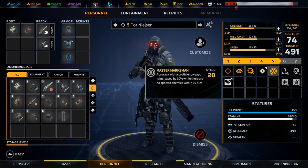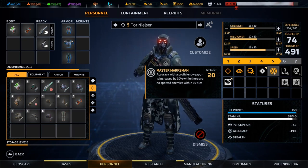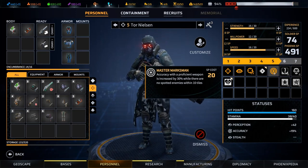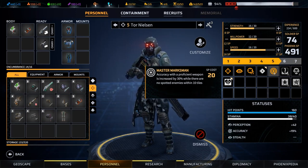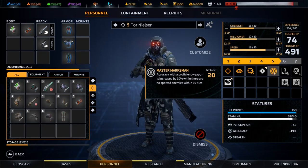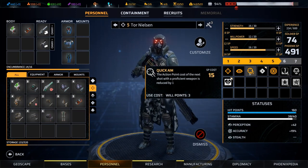Their later stuff is not as impressive. At level 4 you multi-class. Level 5, again 20 SP — not expensive. Accuracy with a proficient weapon is increased by 30% when there are no spotted enemies within 10 tiles. I think the mark of a good ability is that it magnifies strengths you already have — it rewards you for doing something you're going to do anyway. Snipers are going to be more than 10 tiles away from their opponents a lot of the time, and 30% accuracy is a huge buff. With Master Marksman, snipers just get even better at doing what they were going to do anyway: staying out of range and popping shots off. This means you're even more likely to sit still and use Quick Aim, because you don't need to get closer — you get a reward for being further away, dominating half of the map.